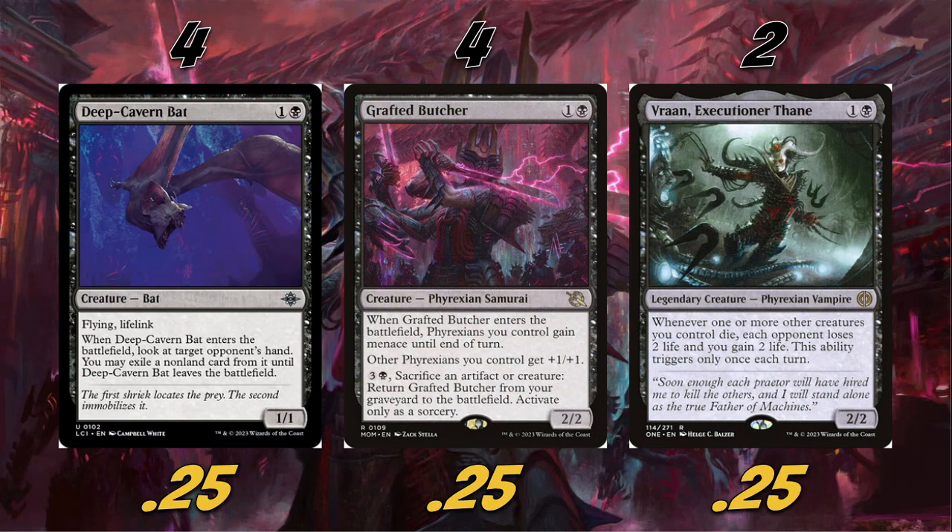For three and a black you can sacrifice an artifact or creature to return Grafted Butcher from your graveyard to the battlefield. That's a very strong lord effect — early game it gives our other Phyrexians +1/+1 and menace so we just start getting in there, and late game it's basically like an anthem. If our opponent keeps killing it, we just bring it back. We're also playing two Vran Executioner, a 2/2 for two — whenever one or more other creatures you control die, each opponent loses two life and you gain two life, triggering only once each turn.